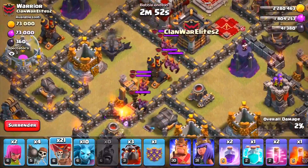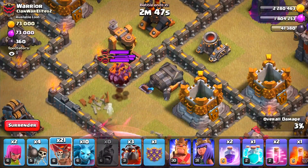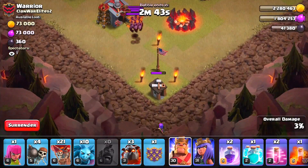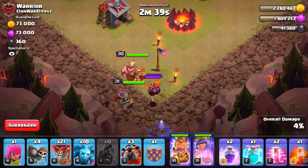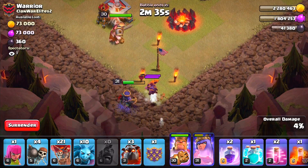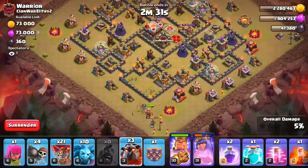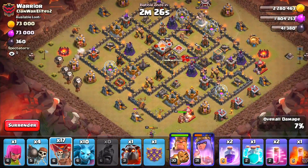The double cannon is going to do a ton of damage. The clan castle units came out but sadly not every single one — all the minions have come out but nothing else, which is very unfortunate. We're going to drop in our king and queen. Not dropping the poison spell quite yet because the minions are going to target the queen. Let's drop in the lava hound and another lava hound.